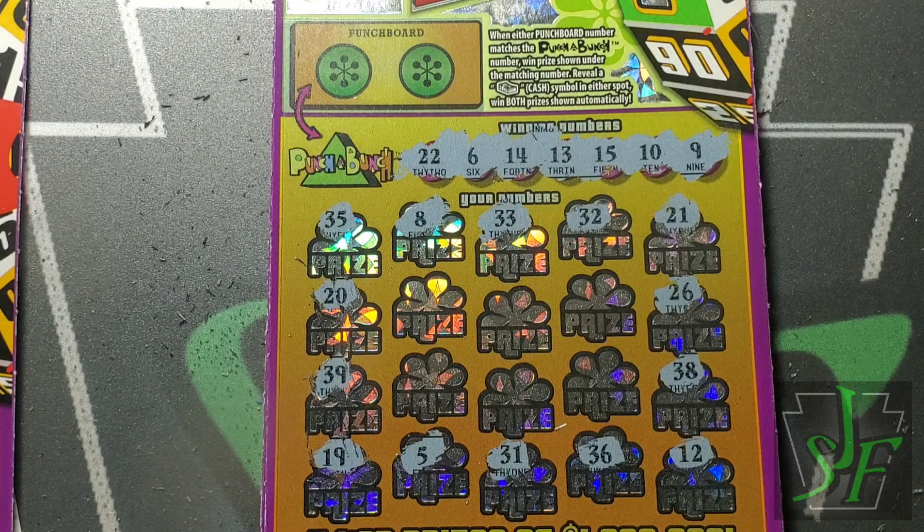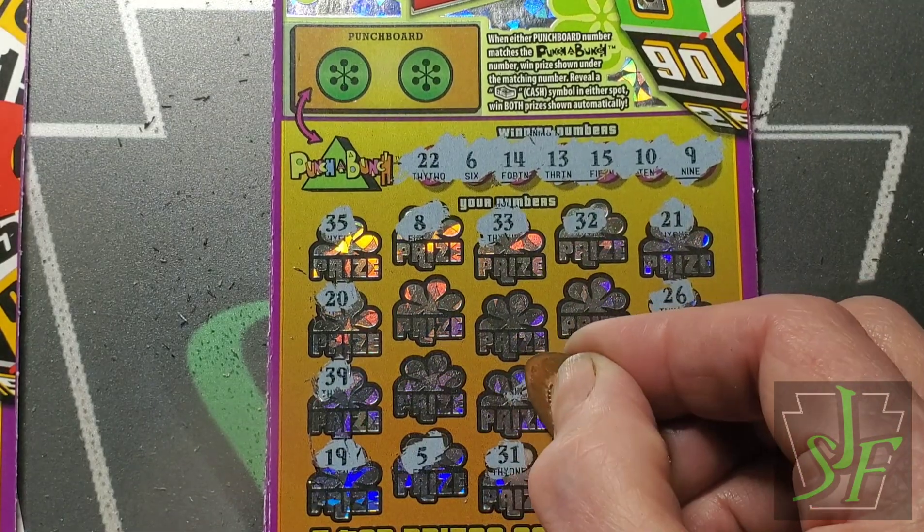Numbers six, nine and ten — I remember listening to some strange shows on the radio. Then thirteen, fourteen, fifteen and twenty-two. Checking both sides: six, nine, ten, thirteen, fourteen, fifteen and twenty-two — not on this ticket. On to the last ticket in the outer ring, then we'll go check the bonus.